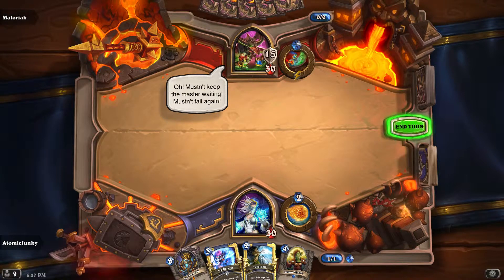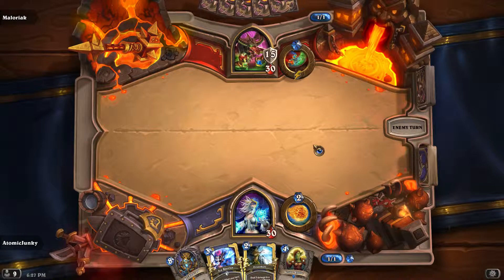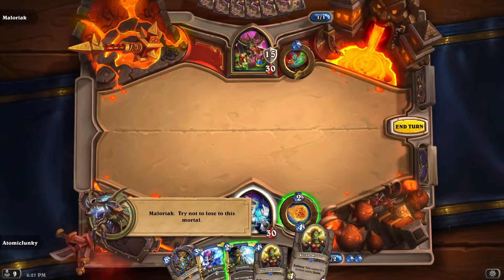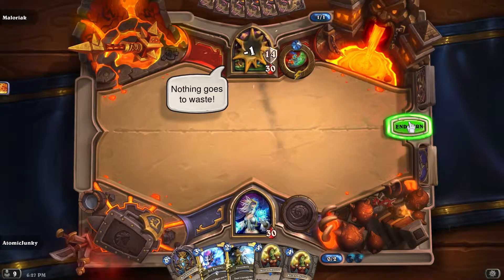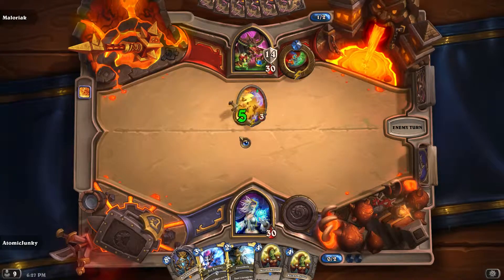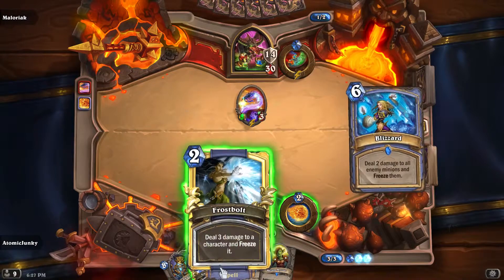We can basically do nothing in our first turn, this is fine, so we pass. What is also important: when he comes out on the first turn with the coin and his three minions that will be 3/3s, you can basically auto-disconnect — you will not find a way back into the game. Okay, let's head into this game.